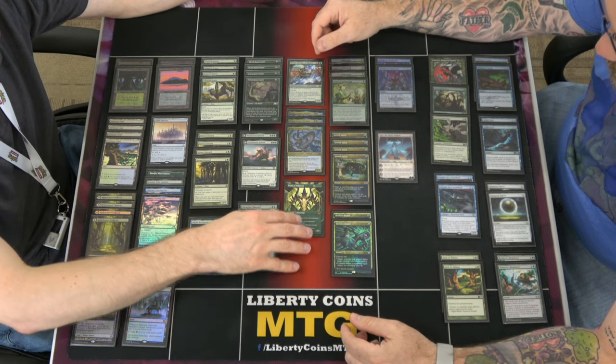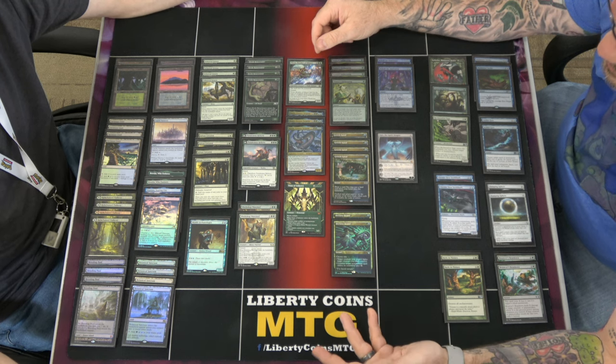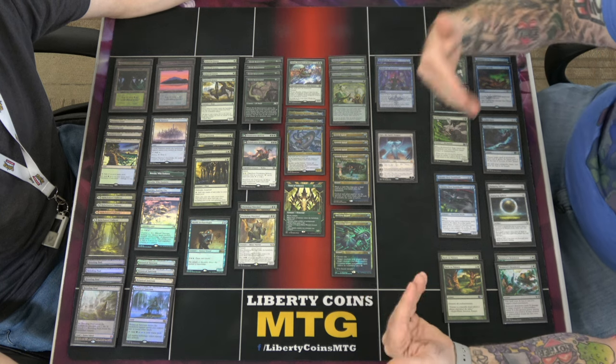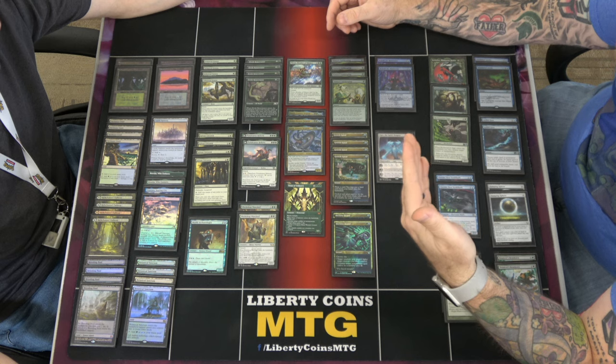And then you got Titan of Industry, just a really good seven-drop. Most seven-drops are pretty board-changing. It was just for life gain because you're getting later into the game, plus an additional body and a way to quickly end the game.